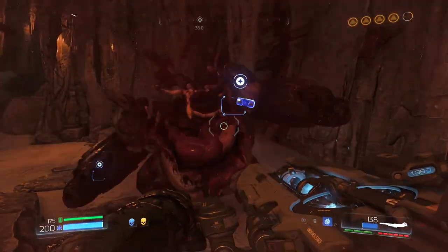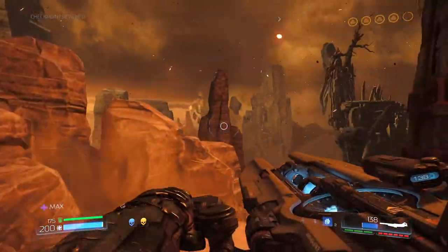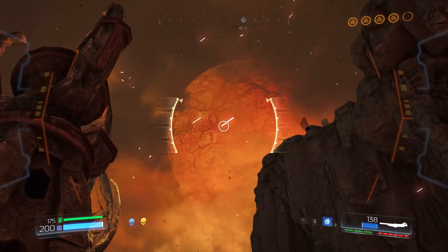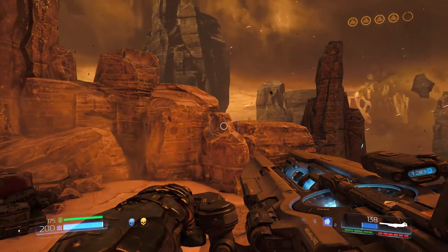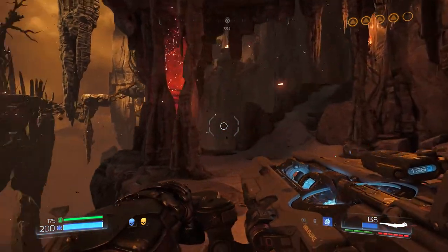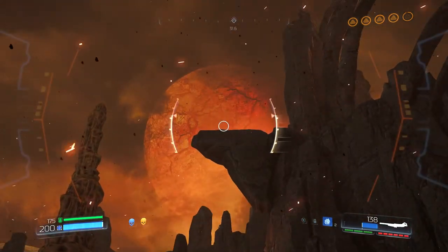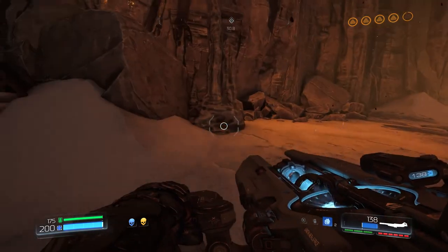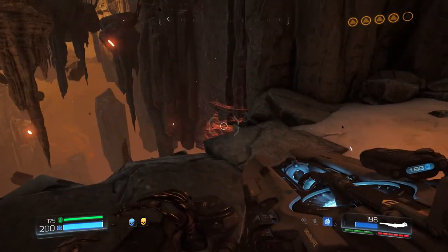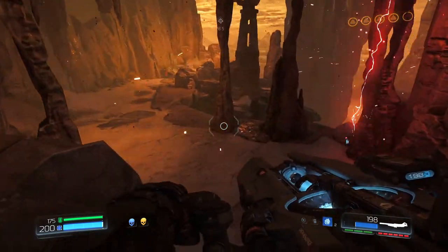Oh there you go. Well, then you can naturally go to hell. Oh, that reminds me — what's up with the moon anyway? I mean, we're in hell, it's not a planet. It's just a bunch of shit sort of chained together. Does it revolve around anything, or is it just there? I was suddenly realizing that part of the plotline of the original Doom did indeed involve hell stealing a moon.